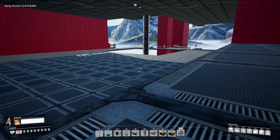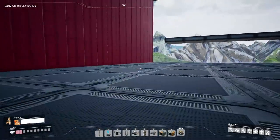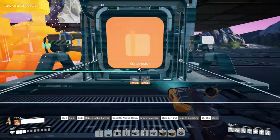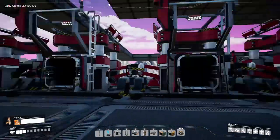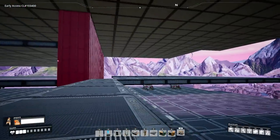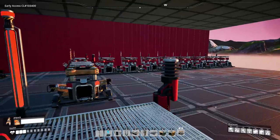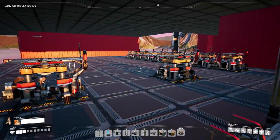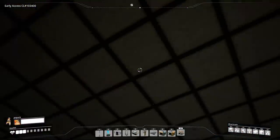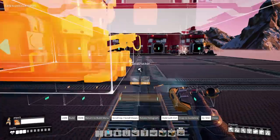We need 102 constructors — 48 for iron plates and 54 for wire. Aside from that hallway I mentioned earlier, we're not gonna really care about the aesthetics. Just fit the machines in, balance them out properly, and get things moving. I'm thinking three rows of 16 for the iron plate constructors. Then I can add a floor above for all the wire — six rows of nine. From there everything will go into conveyor lifts outside the base, up to the assemblers, and we'll figure out how to feed everything together.